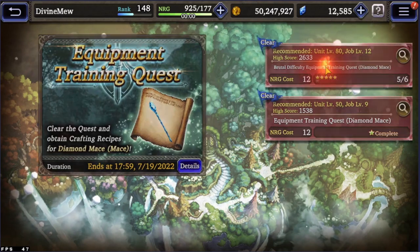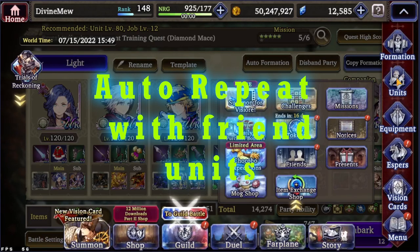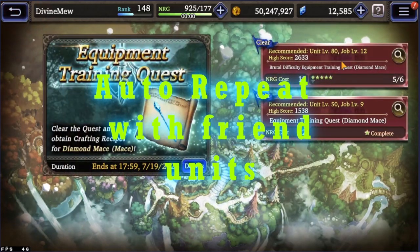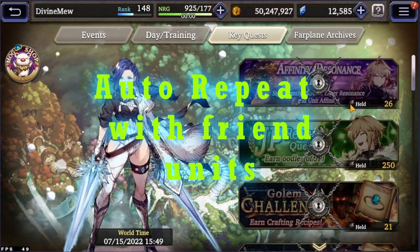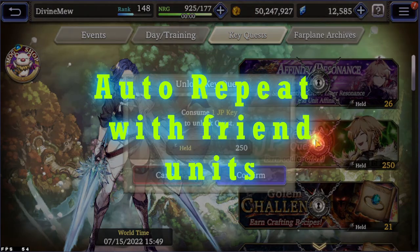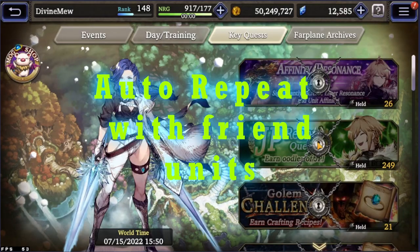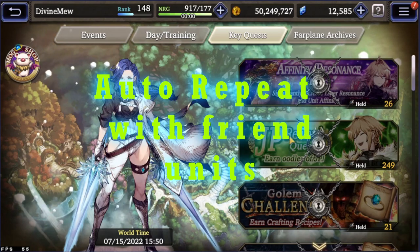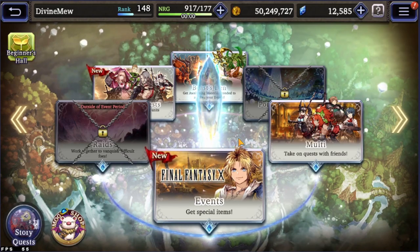Something I think would be huge — especially for newer players — is to be able to auto-repeat with a friend companion. You'd want to do that for trials because it gives you a bonus. Another issue is the key quest — I've got 250 of these JP things. Do you really think I want to do this every time? Give this an auto-replay feature. If I don't want to change my companion ever, I should be able to just auto-play through it.